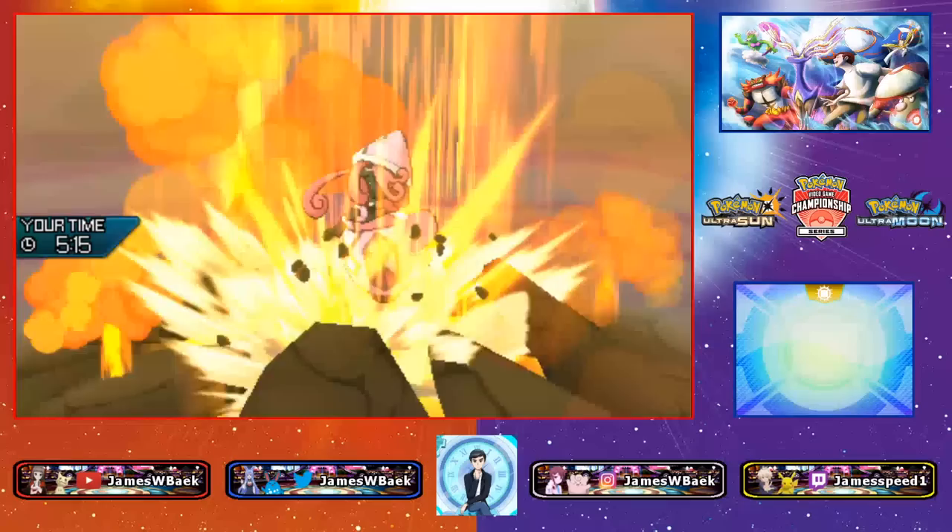Our next opponent is Zurn with a Kyogre team — Kyogre, Whimsicott, Landorus, Farigiraf, Metagross, and Celesteela. There are very scary factors here. Whimsicott with Worry Seed could catch my Groudon by surprise, and there's a lot to worry about.